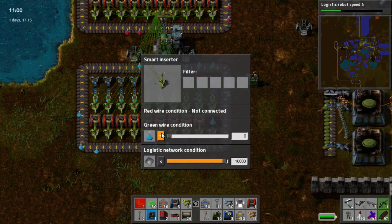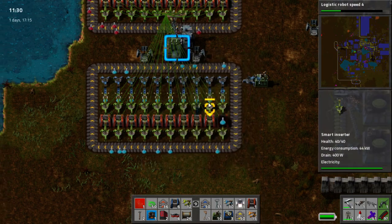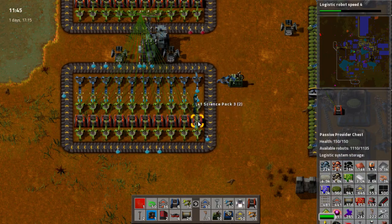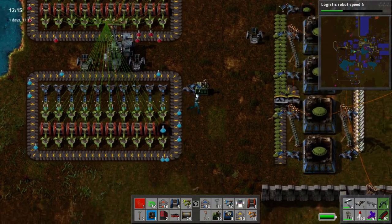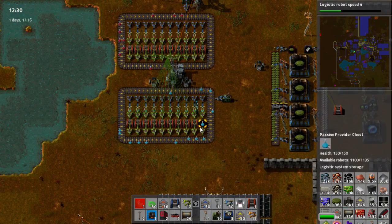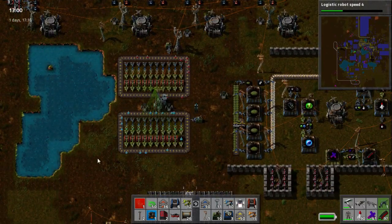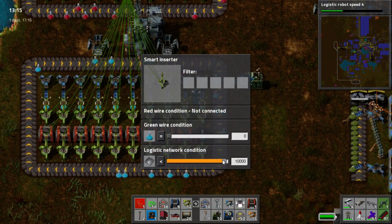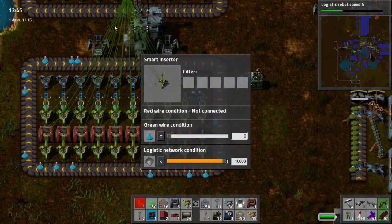This will only work when there are 0 science packs in the system. This will only work when there's 1. This means that they are set to a very, very fine tolerance. You'll notice how that just picks up the next one and puts it in and then that's it — it doesn't go any further. That one's a straight one. So that's how that works. Now as our demand and everything changes, so does our production. The blue science pack is for iron, the red science pack is for copper.